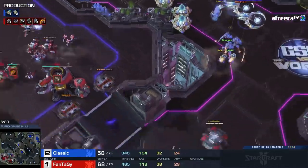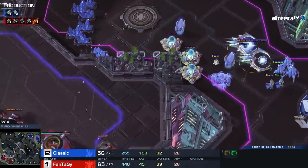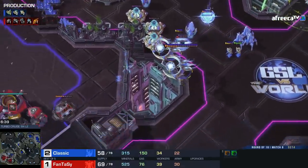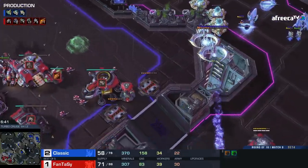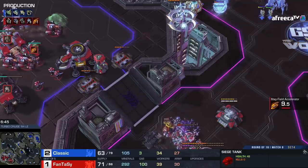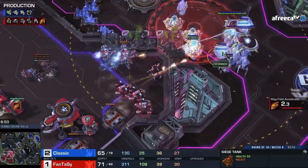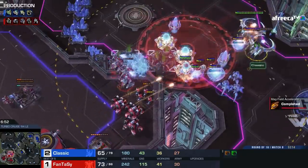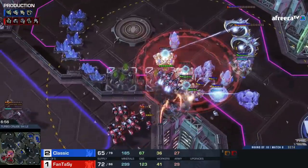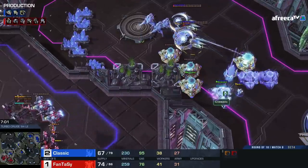He's trying to kite — kiting with tempests always looks kind of funny but it can be done. The siege tank is being pretty helpful, zoning everything else out and keeping the ground army that's meant to protect the tempests at bay. By the way, there's not a lot of continuation for this build for Classic — it's not like he has forges going or splash damage on the way. Is he actually going to get that tank? Just barely not. There's not an easy way to transition from this.